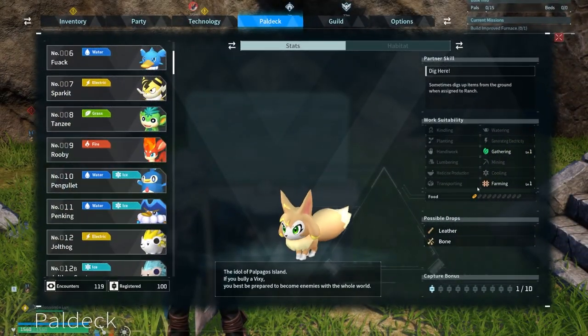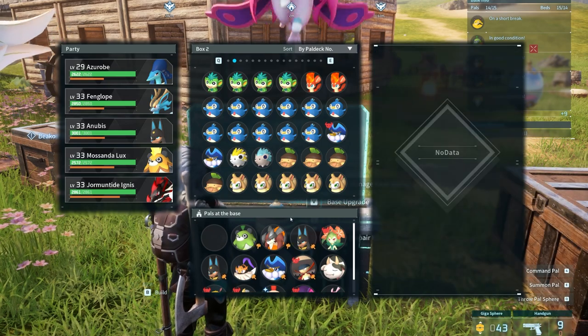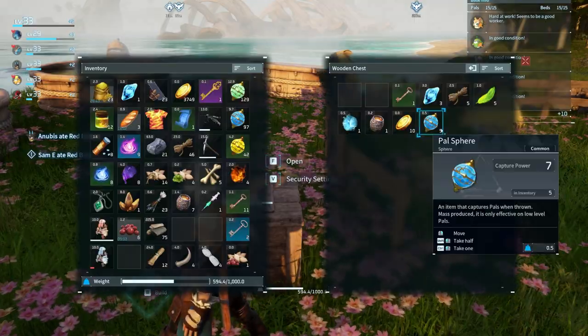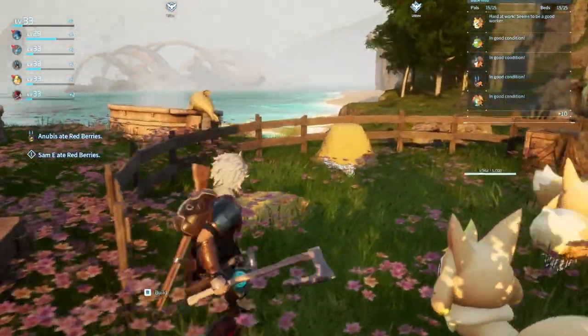Vixie has level 1 gathering and farming. Build a ranch and deploy a few Vixie to your base and they will start grazing. When you come back after some time you will get a lot of free arrows, pal spheres, and coins.